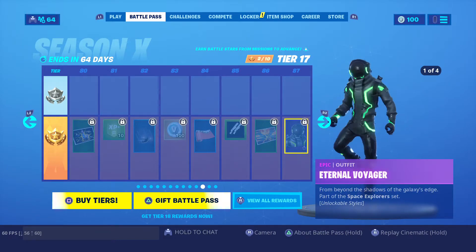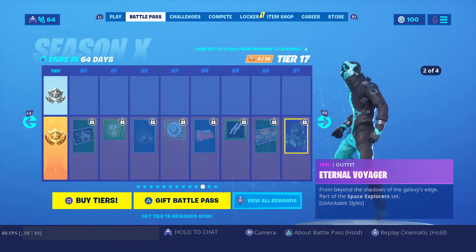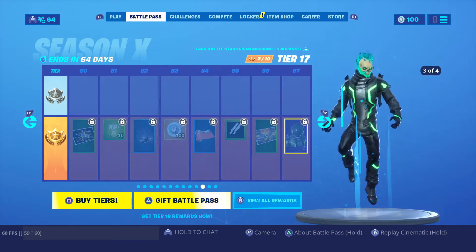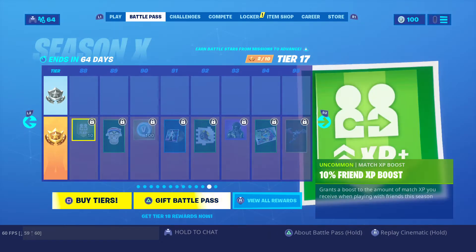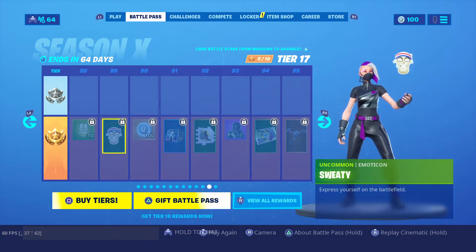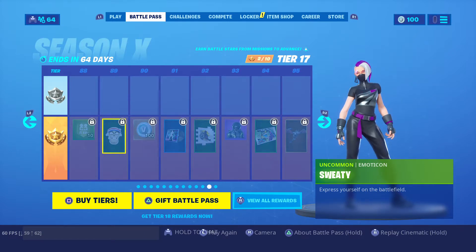Oh this skin — quite good. Okay, now I like that — that's my favorite form. Tier 88 — sweaty. Icon. 100 V-Bucks.